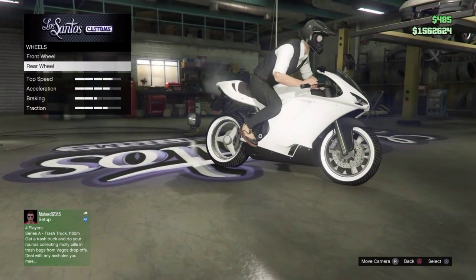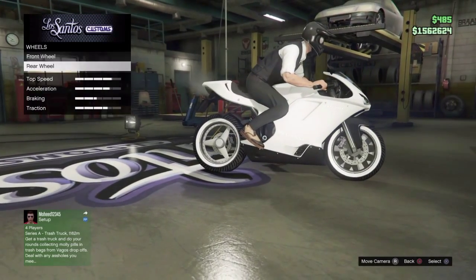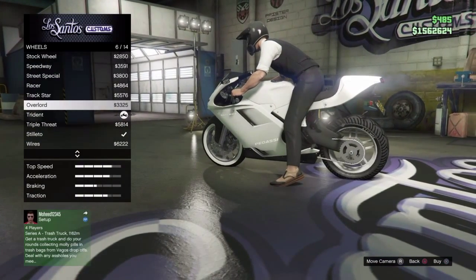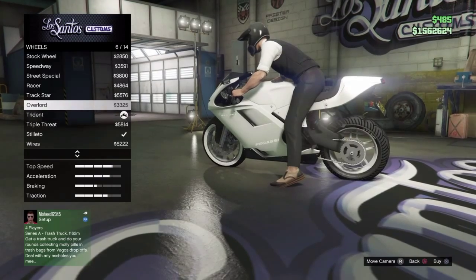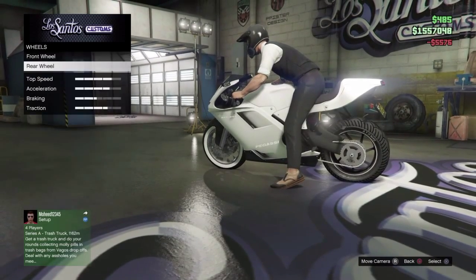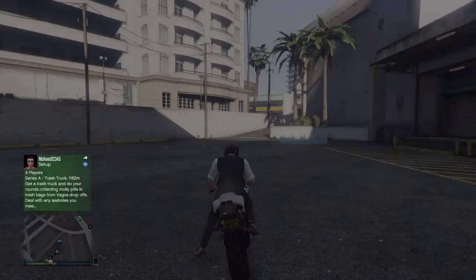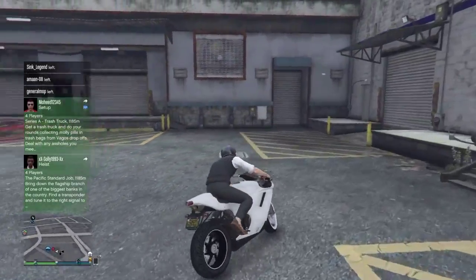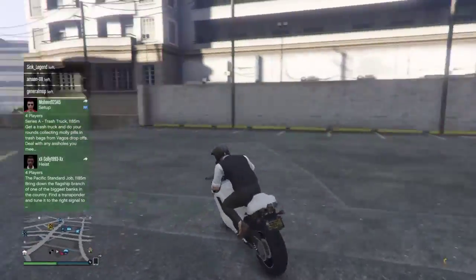Then you want to go over to the front or rear wheel option — I'm going to change the rear one — and you literally just go to one that doesn't have the whitewall tires on, and boom! You have one whitewall tire and one normal tire.